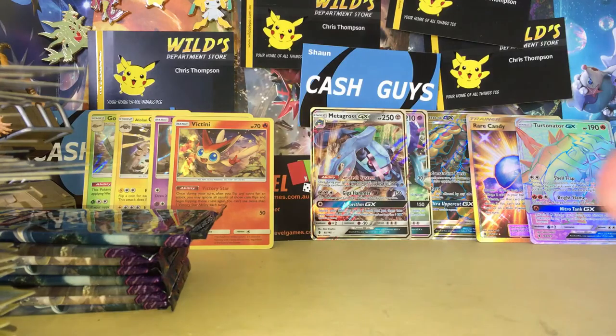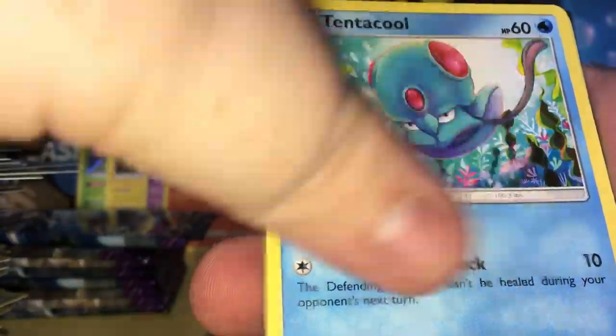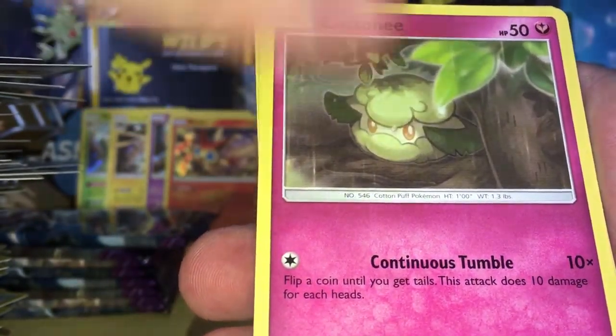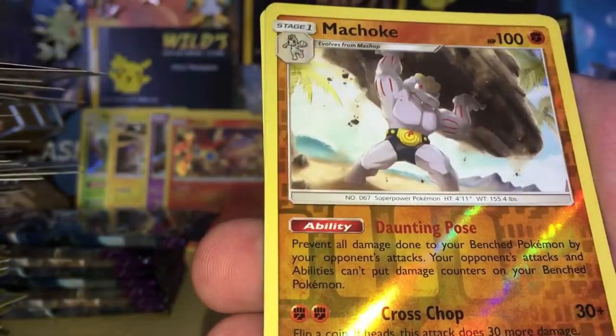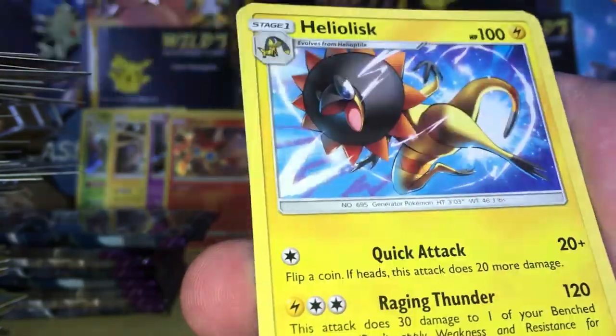They're doing some construction out there. With a Helioptile, Tentacool, Stuffle, a Lolan Sandtrue, a Cottonee, a Sudowoodo, Lampant, a Tentacool, Cruel, a Machoke, a Reverse Hollow, and a Heliolisk Regular Rare.